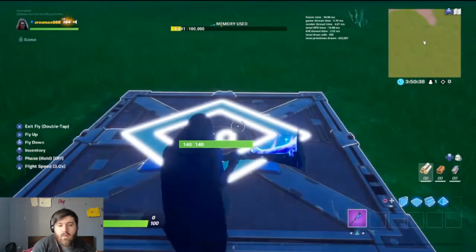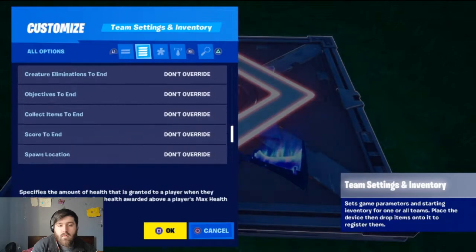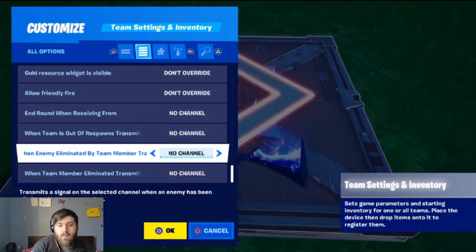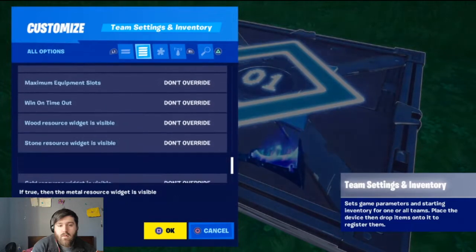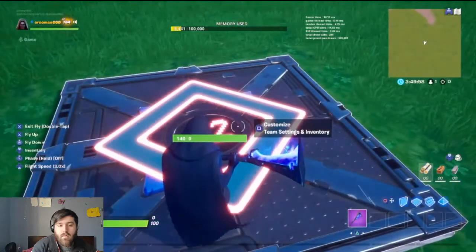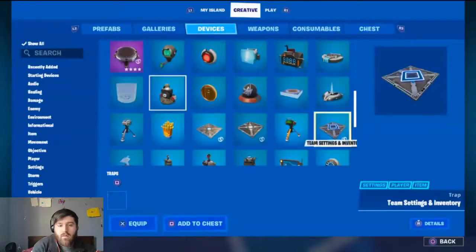Then you set that one to team two. Have this set to channel two and this one to channel one, so when enemy eliminated by the team member — team one will be channel one, team two channel two. And you put a third one that would be the third player, team three channel three.